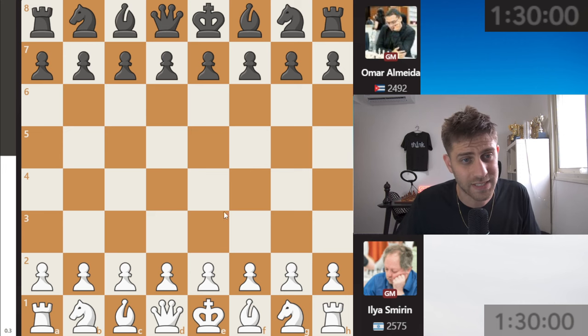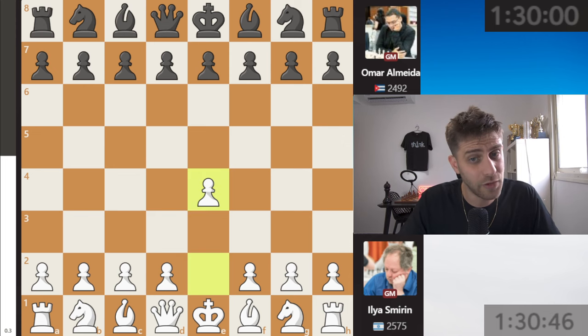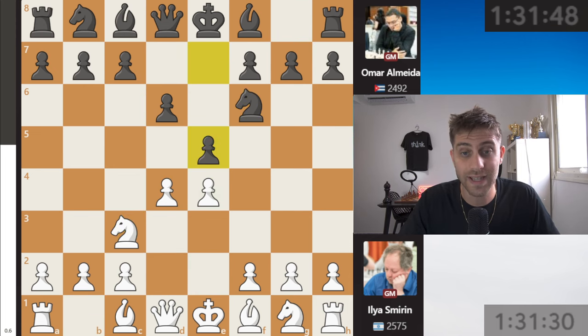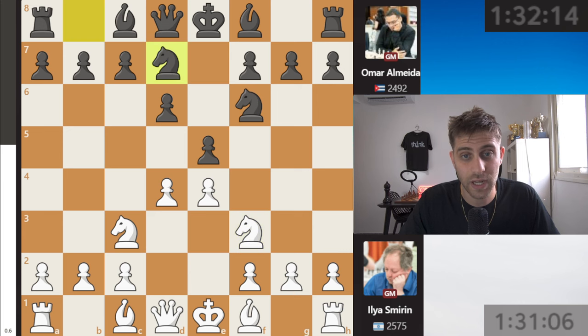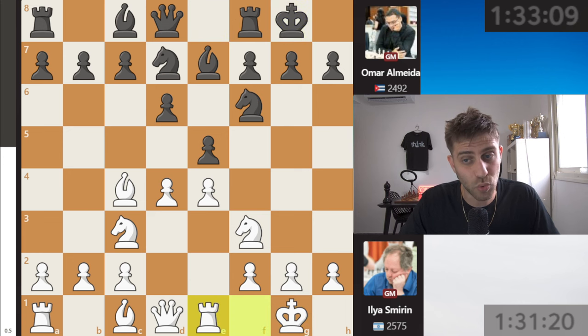Let's start with our hero of this round: grandmaster Ilia Smirin with white pieces against grandmaster Omar Alaymeida from Cuba. So let's see: e4, d6, d4, knight f6, knight c3, and e5 — going into the Philidor Defense with the black pieces, like Magnus against Dragnev. Knight f3, knight b-d7, bishop c4, bishop e7, castle, castle, rook e1.